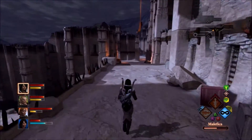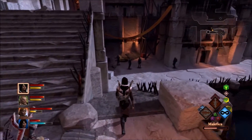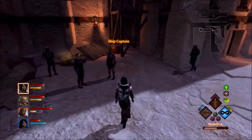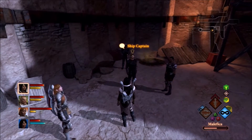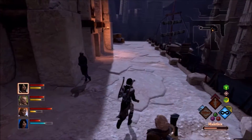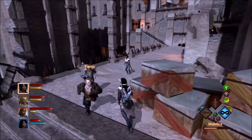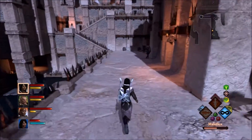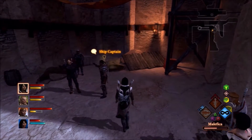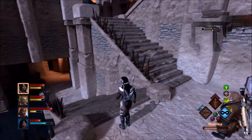Might as well search out any barrels and boxes and all that — I like knowing I've got an area cleared out day and night of all loot that can be found. After that, all I essentially have to do when I return is fight who I need to fight or complete whatever quest I need to complete. Those captains — I think there's a lady in the Hanged Man I need to talk to. A lot of things won't trigger until you've completed certain things, and I haven't gotten to that point yet.